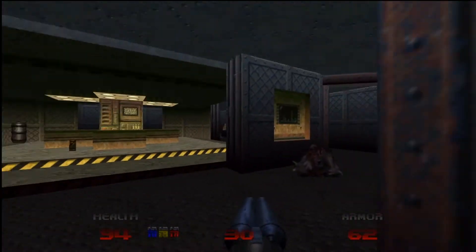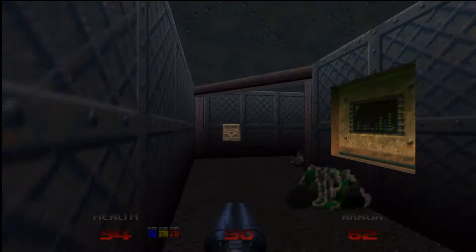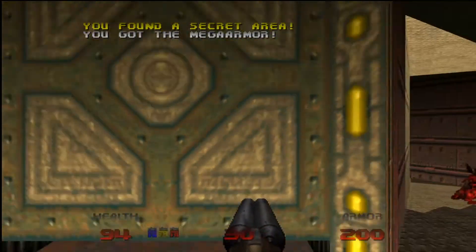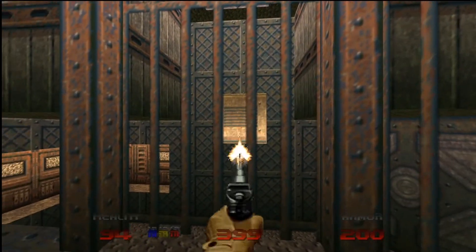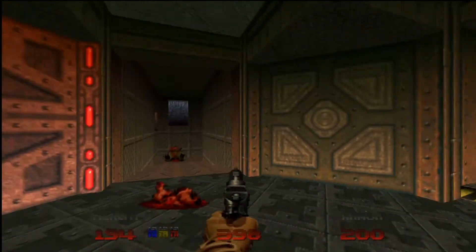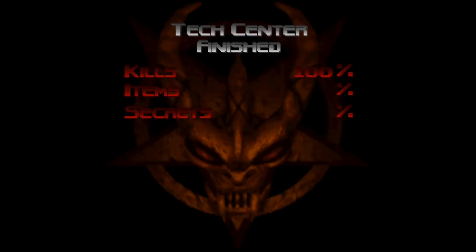Here is the exit, but first I want to collect my stuff. I'm full on that ammo. I need to get the armor and then we can get the supercharge. I could probably go looking for a stim pack to top off but it's all right. I usually don't get locked in there like that. Let's get the hell out of here - through the blue door and here we are, the Tech Center is all done!